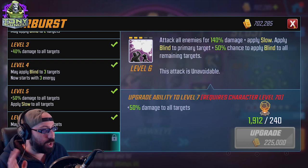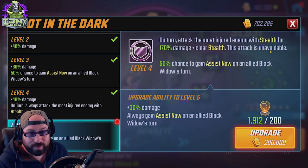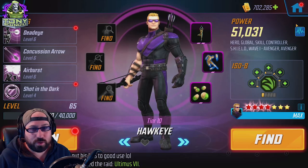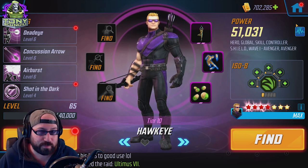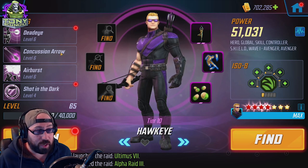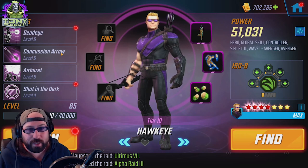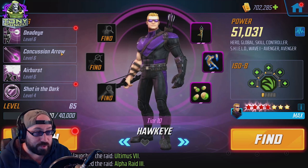Airburst hits everybody — no notes, Raider. Shot in the Dark can't crit but it is unavoidable, so there's a chance you can get a little bit of value. You don't really need Skirmisher since Concussive Arrow does a good enough job of clearing buffs, and Black Widow on her own does a good enough job of clearing buffs too. The extra focus from Airburst and Concussive Arrow at Skirmisher five might be a different conversation though.